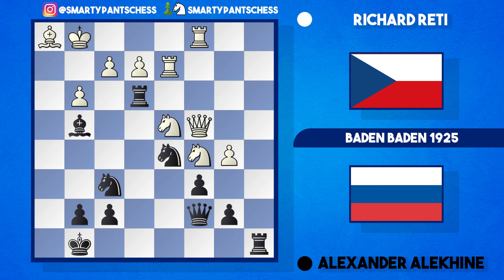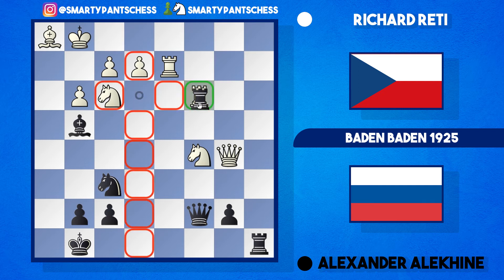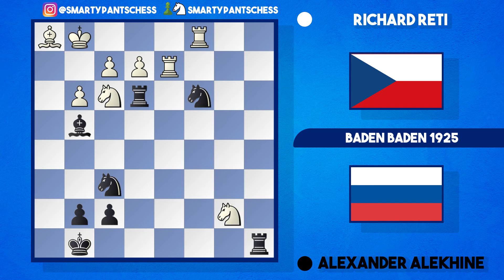Reti played knight to f3 instead, and this gives black the advantage. After c takes b5, attacking the queen, white is forced to take. Alekhine plays another attacking move: knight to c3, giving the queen no respite. White can't afford to take because the rook just recaptures and black is exchange up. After knight c3, queen takes b7, there's a trade of queens — queen takes b7, knight takes b7 — and Alekhine can play knight takes e2 with check.